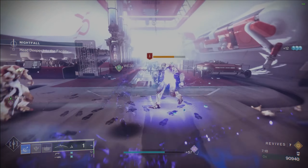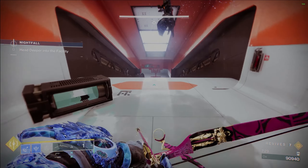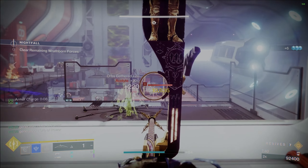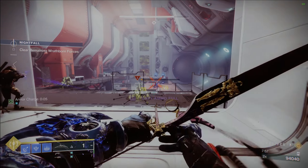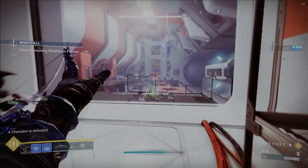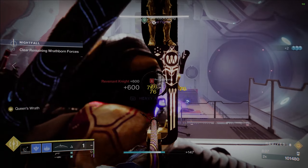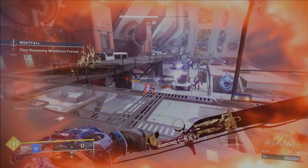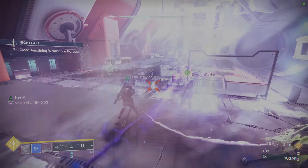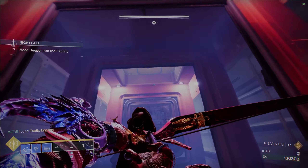Once everything is cleared, just gather behind this container, have your Hunter make you invisible, and skip this whole room — there are no champions here so it is safe to skip. Once you make it to the next big room, sit back again, deal with the barrier champions first, and keep those stasis turrets up to control all other enemies. We really never leave this balcony section because the cover is so good and enemies rarely make it up to you. You will eventually have to watch out for the ogre fire, as that can kill you very quickly. As long as someone is stunning it every now and then, you'll be safe. Once that's over, just head on to the next area.